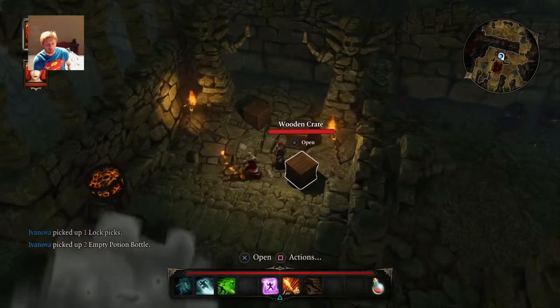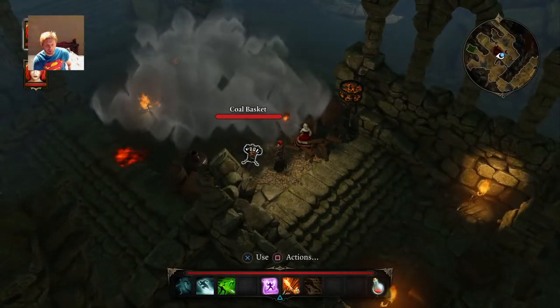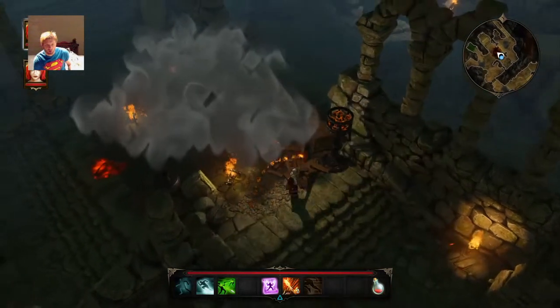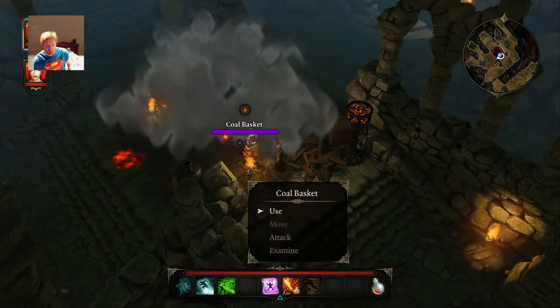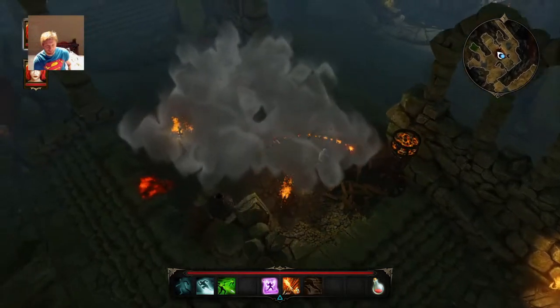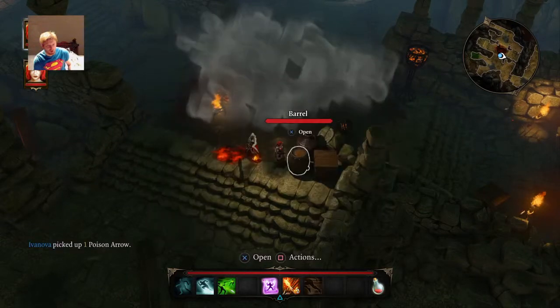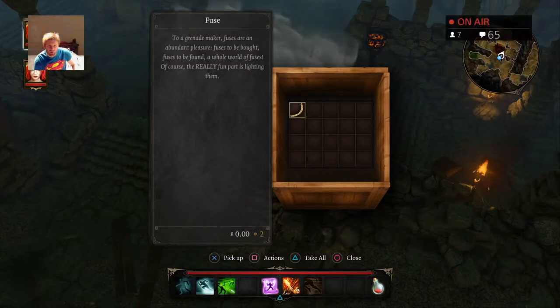Lockpicks on that one. Nothing here. What can I do with this? Use. Let's put it out. Still a bit of fire here. Barrel. Poison arrow, nice. I got a lot of poison arrows. Fuse to a grenade maker — fuses are an abundant pleasure. Fuses to be bought, fuses to be found. A whole world of fuses. Of course, the really fun part is lighting them.